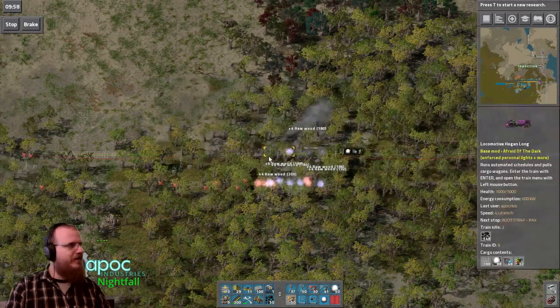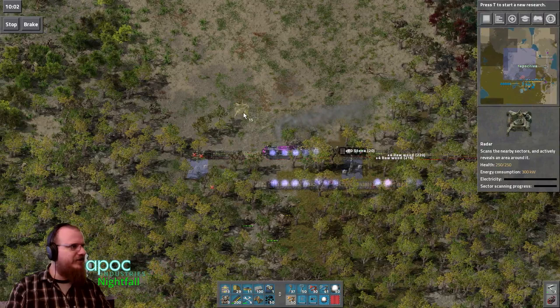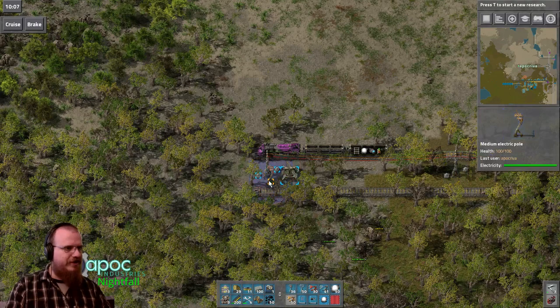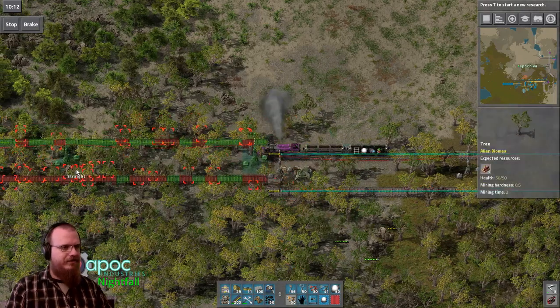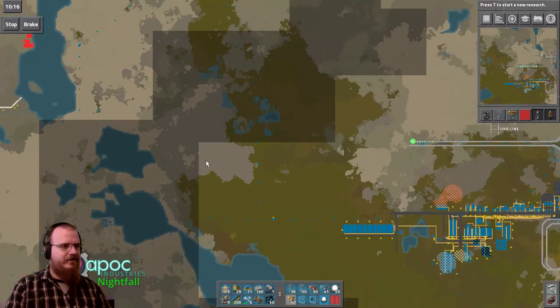And we will start to get some radar coverage. Where's my radar? We'll start to get some radar coverage on our interior here, because there are some places where we don't have radar coverage.